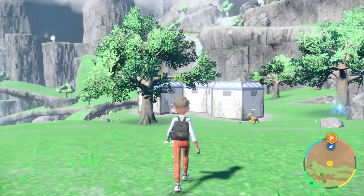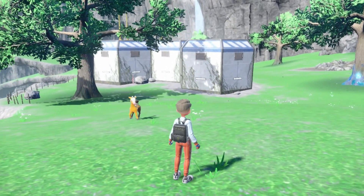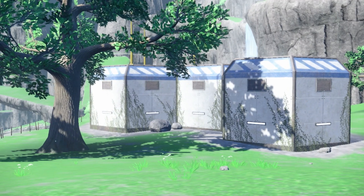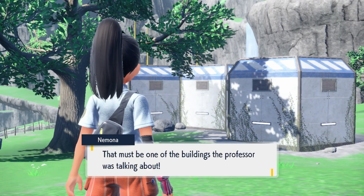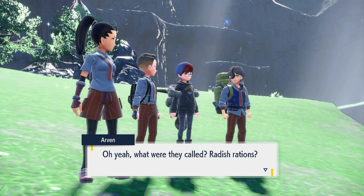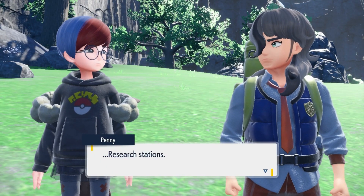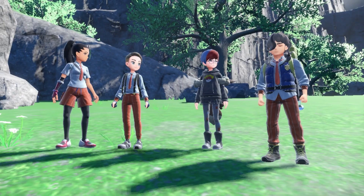We're just about to have a look at the first of the labs. Here we go - that's what we're looking for. Apparently there are four of these with switches in, so we're going to try and find all four of them, and that should get us to the lab thing in the middle. It's a research station - not a lab - which will get us into the lab.